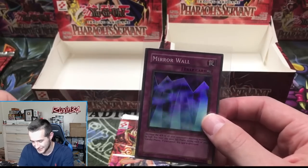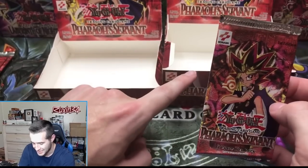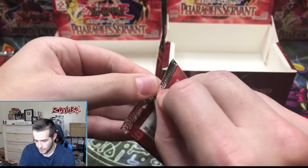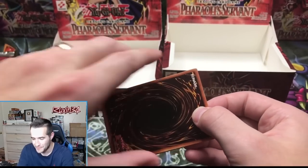Hopefully that didn't take the place of an ultra. Hopefully he just gets double foils — we already pulled Buster Blader out of this box, it could be in here. Final pack of the 60 — what an opening, guys. What an opening.